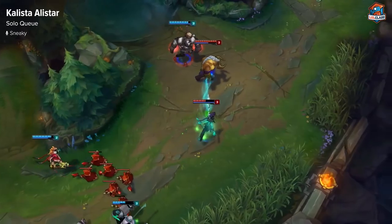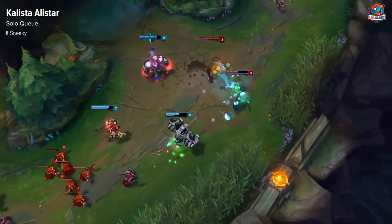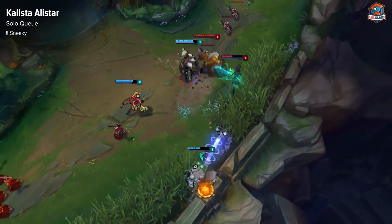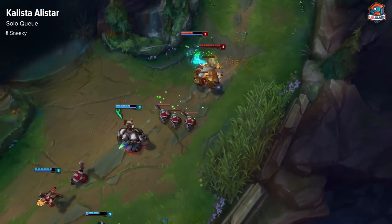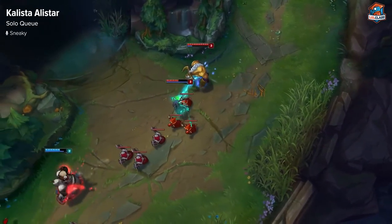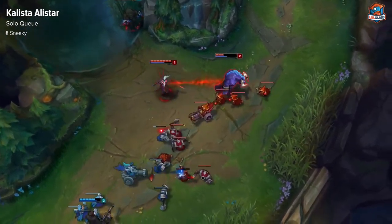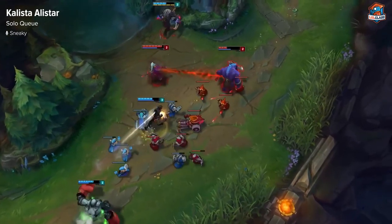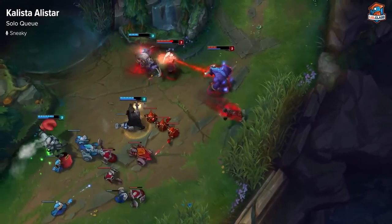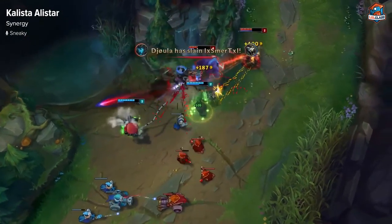Kalista Alistar for solo queue is actually a pretty good lane. They work well together in the fact that Kalista doesn't want to all-in until she has all of her abilities, and Alistar does the same thing. So in solo queue, they are very good together. Kalista can keep throwing Alistar in for Pulverize and headbutts, and then they do tons of damage. Alistar's tanky, and tanky is good for solo queue because you can get caught out a lot. Kalista Alistar has really good synergy — it might be the best for any support.